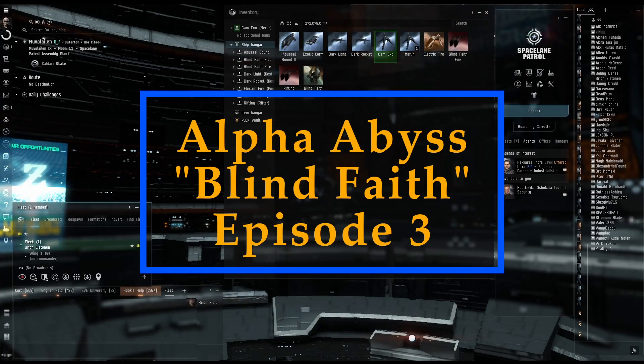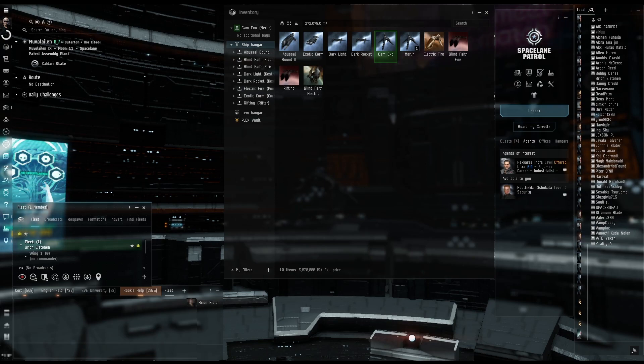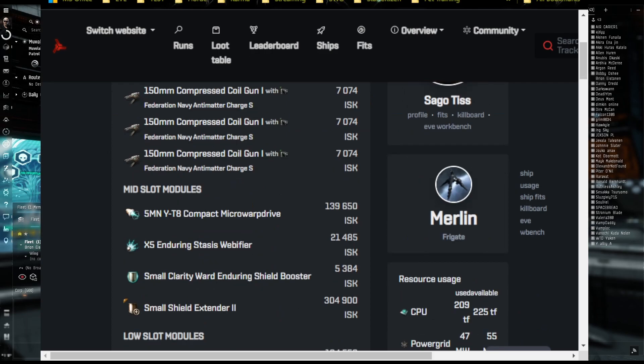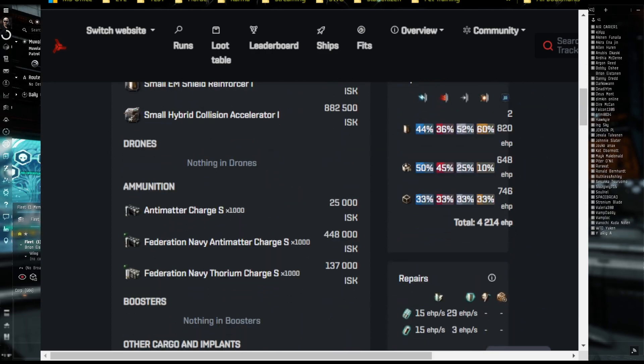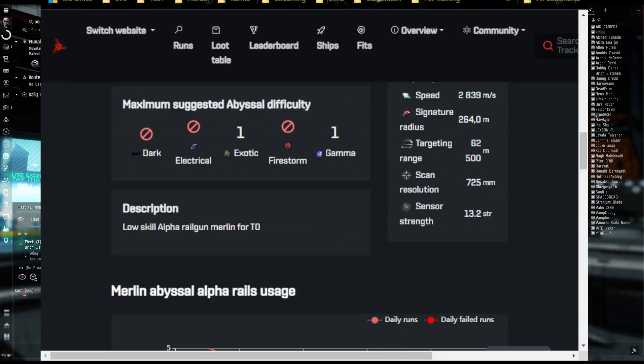Welcome back. This is Blind Faith Episode 3 and today we're going to be doing an untested Merlin fit. This is the fit right here. I'm going to go ahead and test it out and see how it does. It says it can do Gamma and Exotic, but I'm going to start with Gamma and we're going to give it a go. So stay tuned.